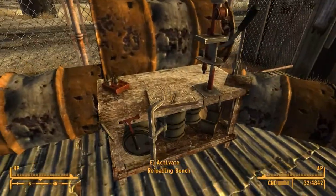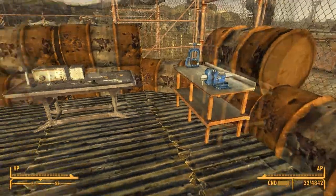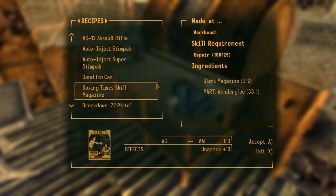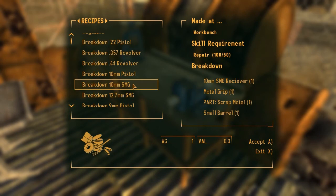Over here we have an awesome reloading bench to create all our ammo, cases, and break down stuff — all that neat stuff. And workbenches to create all our other weapons or magazines, you guys know.